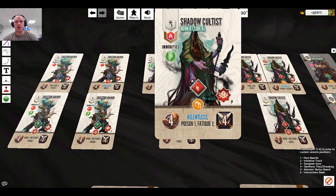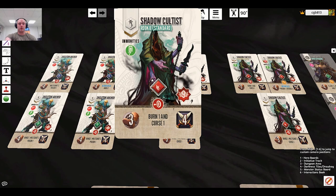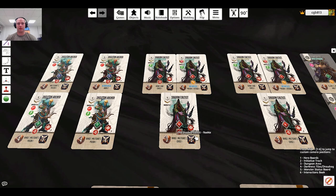One note: on this print-and-play version, after the semicolon following 'fatigue one' there should be a 'flip' instruction that's missing. Same thing on the other side — there should be a flip sign there. Comparing to the old shadow cultist: six health, three multi-shot two, curse one, versus now four damage, burn one, curse one, and nine health. Once again, three health increase from six to nine.